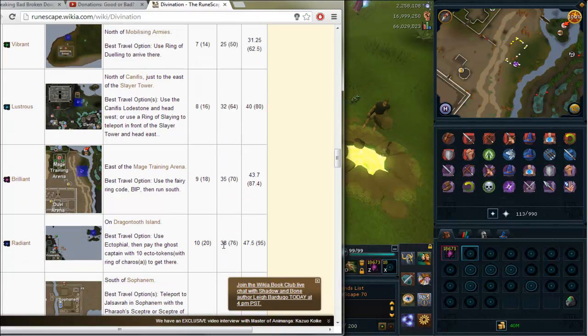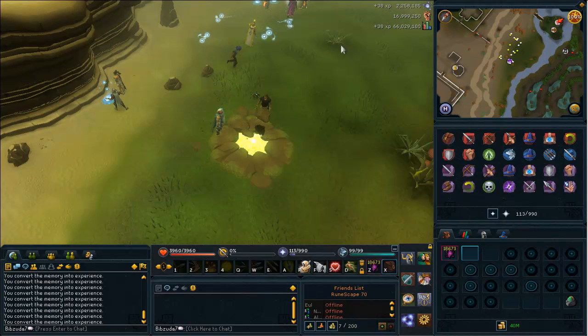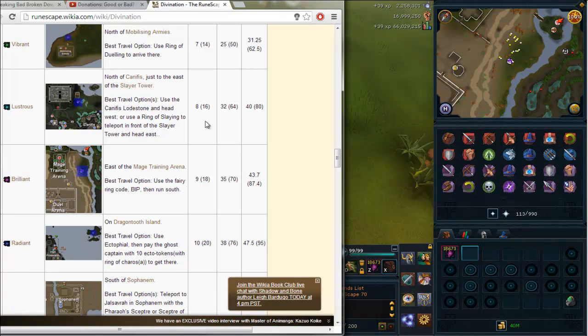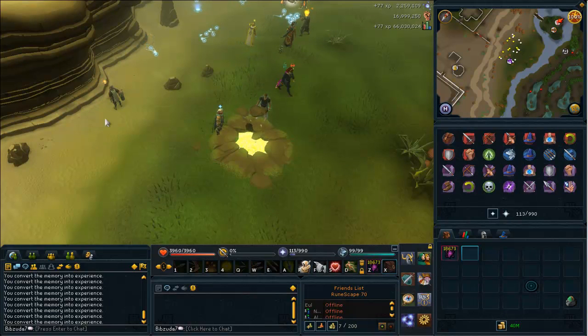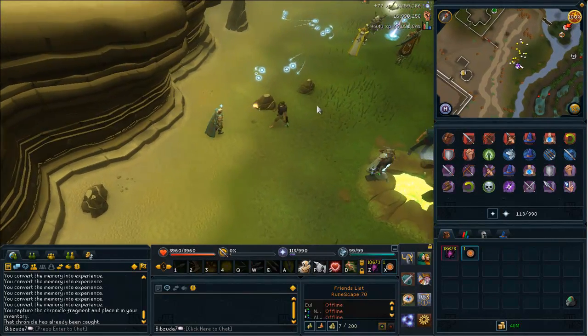From here to here it's only three, and from here to here it's only three again. So the experience rates are not going to be that big a difference — I've only gained three extra experience rate. When I deposit mine it's 39 because I made my boon. I had my boon at Canifis too, so I got 35 there. From vibrant to lustrous there's a noticeable difference, but from lustrous to brilliant it's a really small difference comparatively.